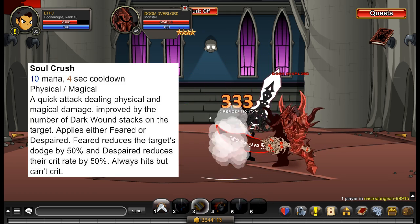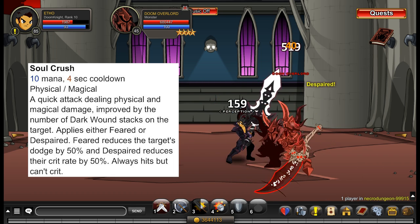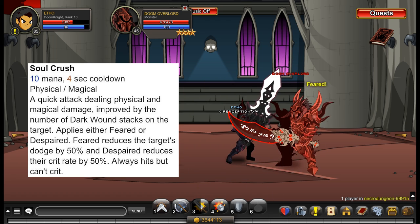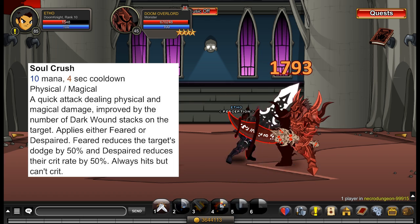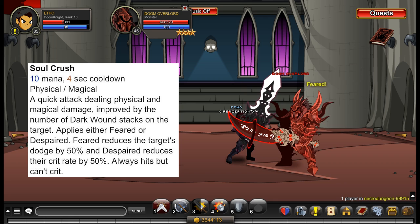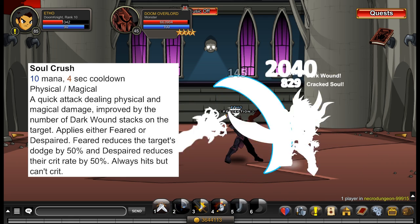Your next ability is Soulcrush. It consumes 10 mana and has a 4-second cooldown. It deals damage that is improved by the number of Dark Wound stacks on the target, so it scales with your first ability. It also applies either Feared, which reduces the target's dodge chance by 50%, or Despaired, which reduces their crit rate by 50%. This ability always hits but cannot crit.